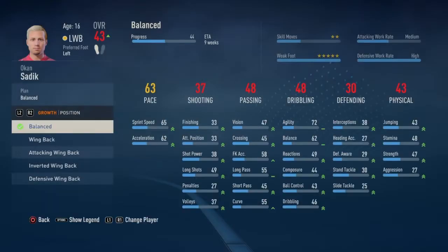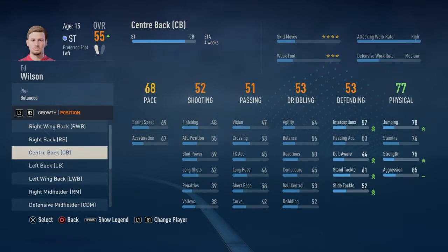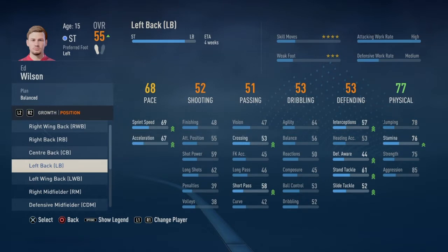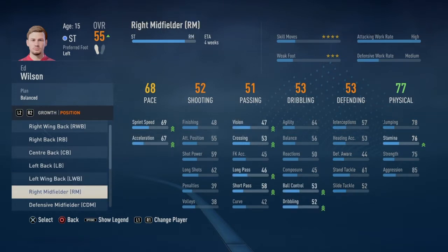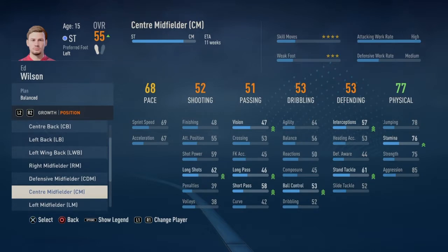First player on the board: Okan Sadiq — went ahead and moved him to left midfielder, hopefully that will change his rating, give him more rating and give him a better chance to impact the team. Also looked at Ed Wilson — got good physical characteristics and decent defending, so we went ahead and moved him to center defensive midfielder.